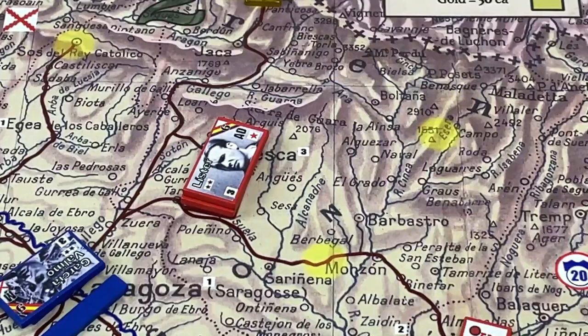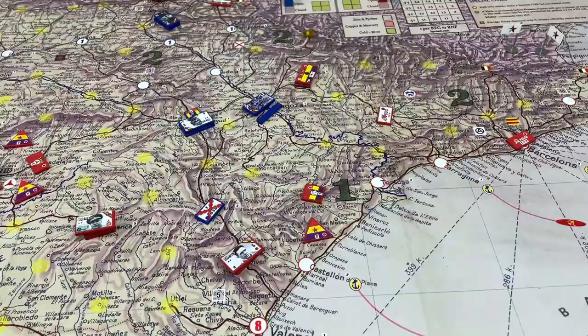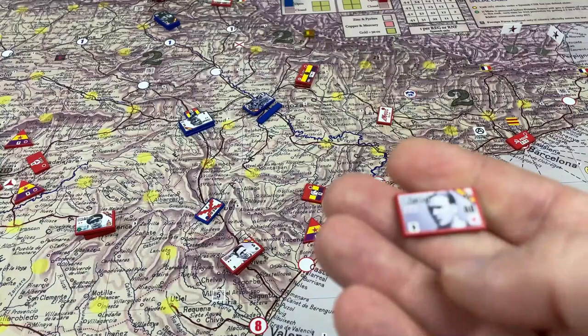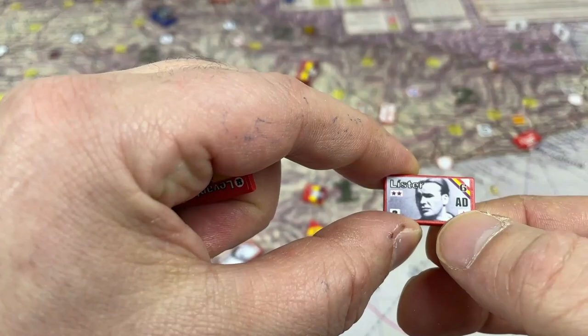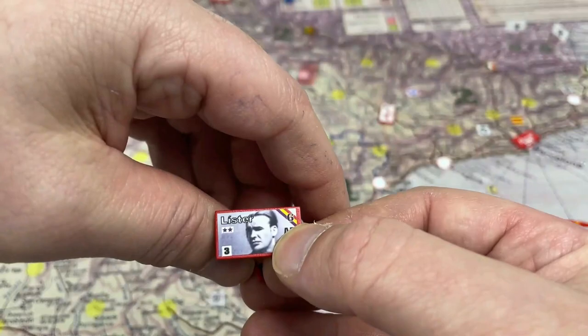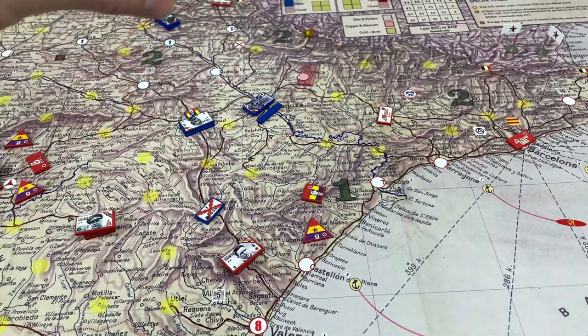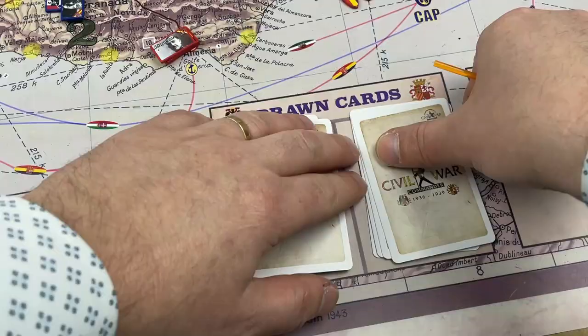If you don't want to deploy, you can use the reinforcement for something Lister already has — reinforce with a layer, so four is added to the army, giving it eight. One thing to point out: if you have a choice to deploy or reinforce an army, particularly for communist commanders, try to put him with an army strongly infiltrated or reinforced with communists — those with the little star — because if that matches your commander, you get a positive modifier in battle.